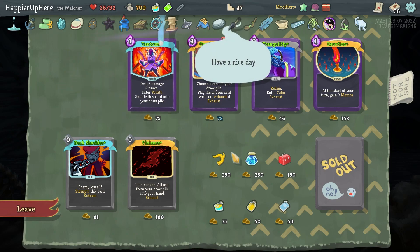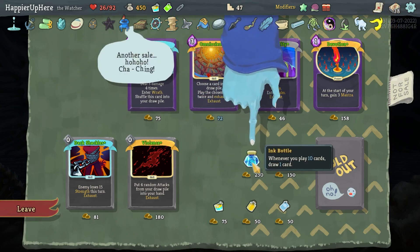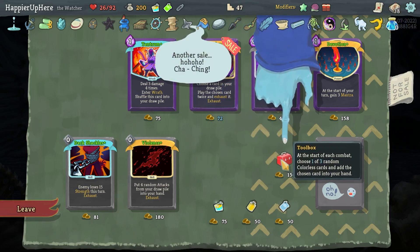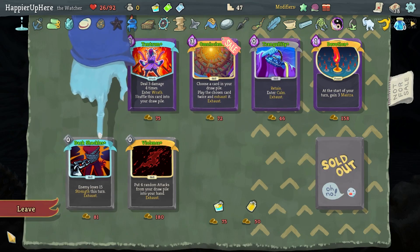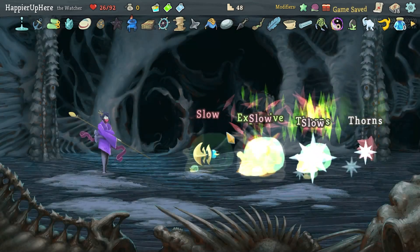Let's buy Gremlin Horn — when an enemy dies, get energy and draw one card — Ink Bottle — whenever you play 10 cards, draw one card — and Toolbox — at the start of combat choose one of three random colorless cards and add it to your hand. Let's also take the Power Potion. That's spent literally all my gold — not too bad for just one shop.